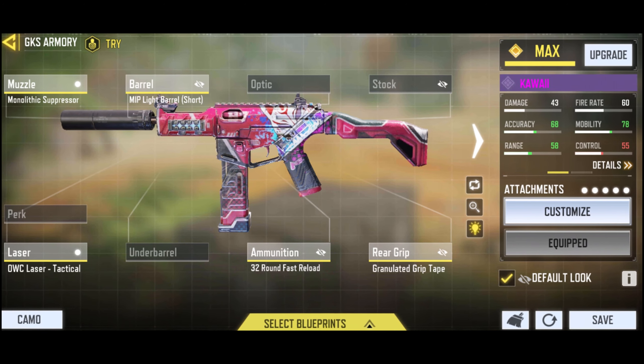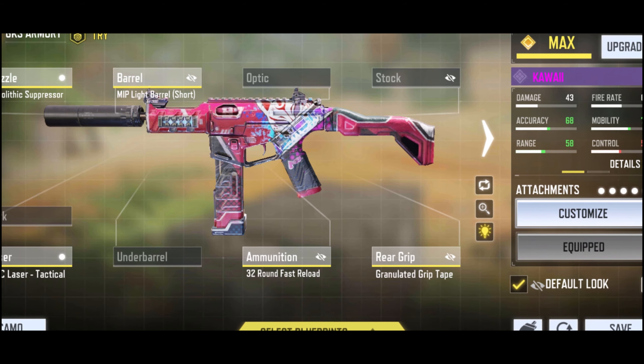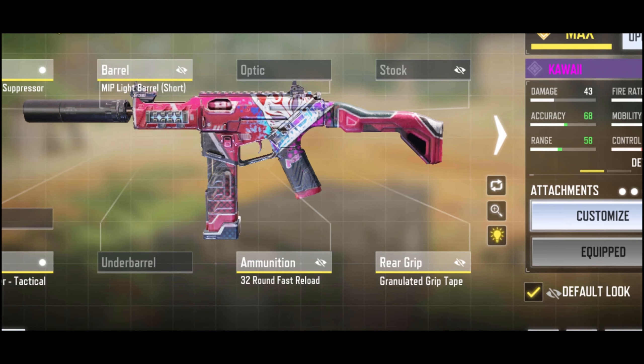The GKS, on the other hand, shoots slow, so in order to compete time to kill-wise, you're gonna need to always hit headshots. And if you can do that, please apply for a pro organization.